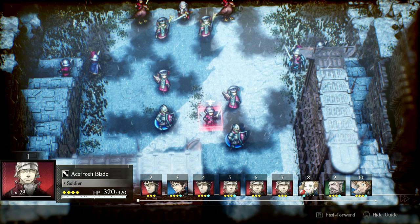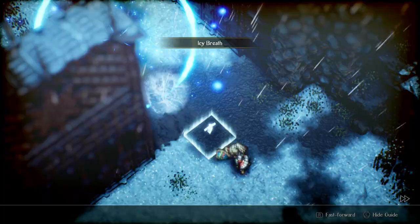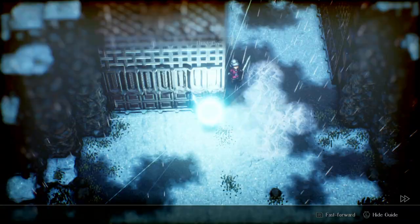We just need to get rid of the Mages — that's really the big threat here. He's going for the Decoy. I could Battery, I could Hawk Dive — I'll Hawk Dive. Nice, we got a crit. That's pretty good luck.